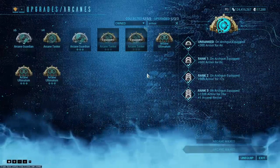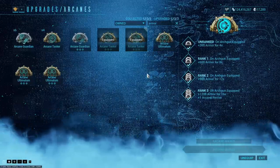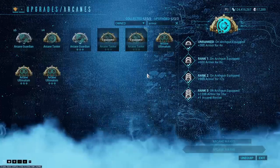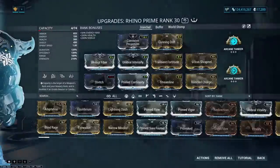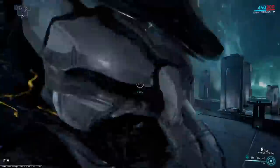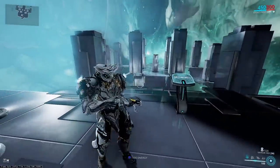The main places you won't be able to access it are Elite Sanctuary Onslaught and regular Sanctuary Onslaught, because gear isn't allowed there and arch guns are gear. Outside of that, you're pretty much unrestricted. With two full sets, this gives instant, easy access to 2400 total armor, and we're going to show what exactly that does to your Iron Skin.